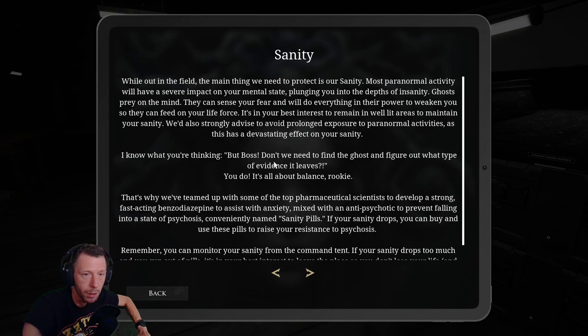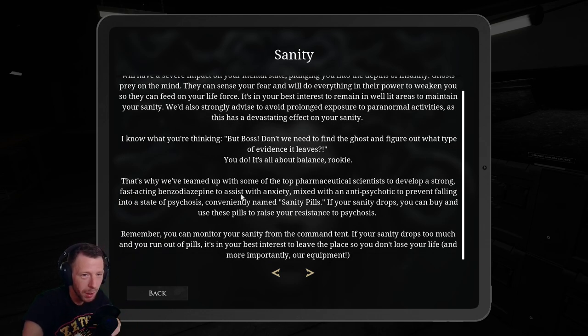But boss, don't we need to find the ghost and figure out what type of evidence it leaves? You do — it is all about balance, rookie. That is why we have teamed up with top pharmaceutical scientists to develop a strong, fast-acting benzodiazepine to assist with the anxiety, mixed with an antipsychotic to prevent falling into a state of psychosis — conveniently named sanity pills. If your sanity drops, you can buy and use these pills to raise your resistance to psychosis. You can monitor your sanity from the command tent, and if your sanity drops too much and you are out of pills, it's best to leave so you don't lose your life and, more importantly, our equipment.